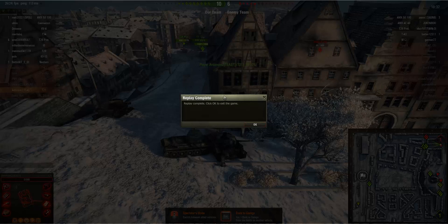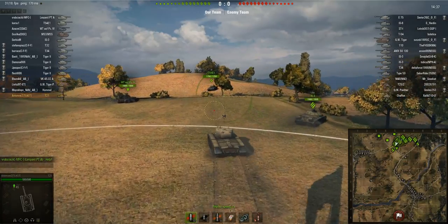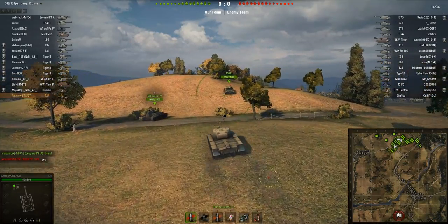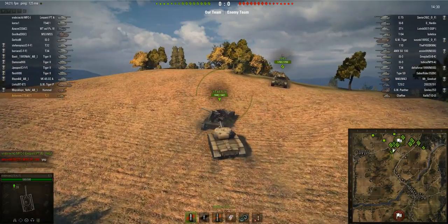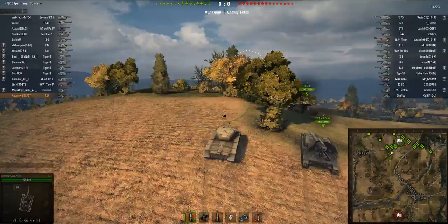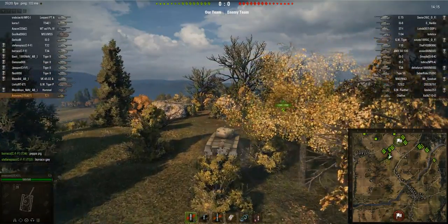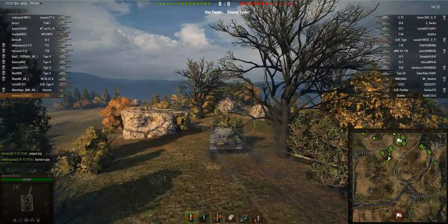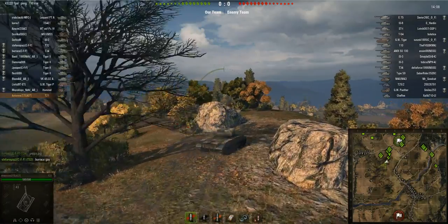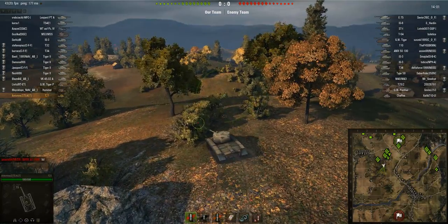I've got a second game lined up, which was actually my first class mastery badge in the T21. This game is on Redshire, a standard battle — an example of poor matchmaking. It's a tier 9 game; there are only 4 tanks on our team and 5 on the enemy team so it's actually quite unfair. We're basically matched up against a Chaffee, which is the tank we'll have to outmatch to fulfill our role well. I'd probably rather be driving a Chaffee than a T21, but they're both quite similar — except the T21 is a lot bigger and gets hit quite often.